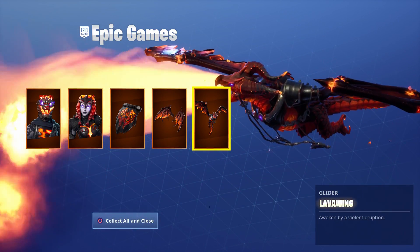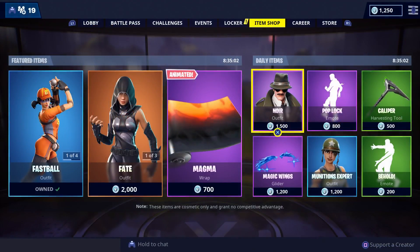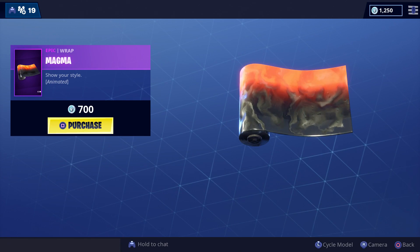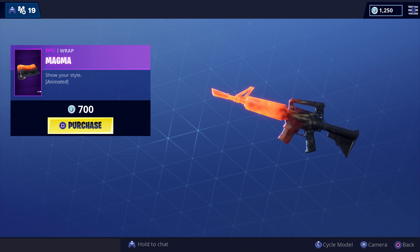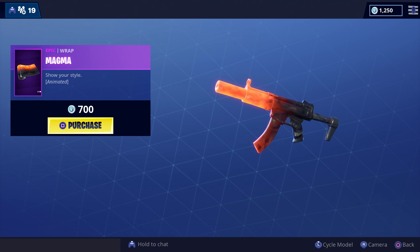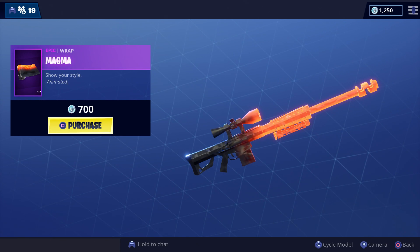Oh look at that — he's breathing fire. I'm assuming before he shot out ice; someone correct me if I'm wrong. Also, the Magma wrap is currently in the item shop and it looks like one of the coolest wraps I've ever seen. It's only 700 V-Bucks. You can see it's super hot on one end and gradually cools towards the back. I'm definitely buying this. For the sniper it extends even further down the gun.